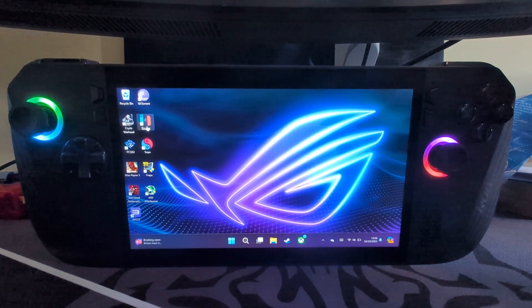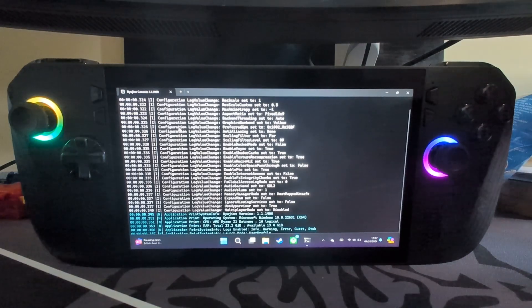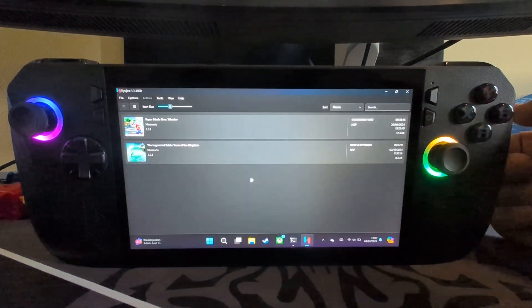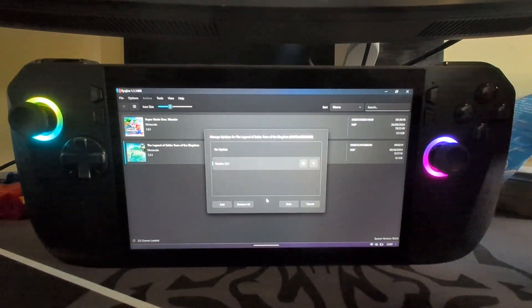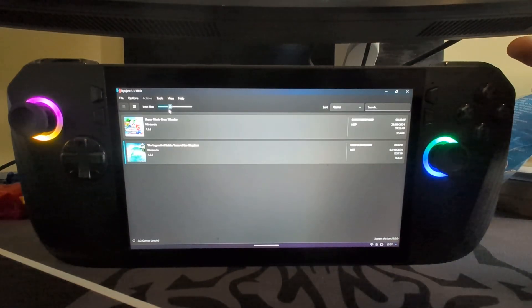Now let's open up Ryujinx. Also, make sure you have the latest version of Legend of Zelda: Tears of the Kingdom installed. If you want to know how to update it, right-click and go to Manage Title Update. This allows you to install updates — click Add, find the update file, make sure it's highlighted in blue, then click Save and Cancel.